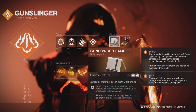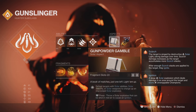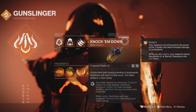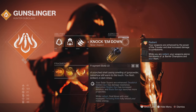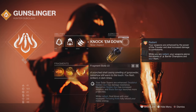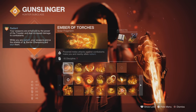With Solar abilities, you stack Gunpowder Gamble up and when it stacks you get an explosive you can throw out and shoot, giving an Ignition — great for stunning Unstoppables. We're going to be using Knock 'Em Down: with Blade Barrage you get more projectiles, and while Radiant, final blows with your equipped throwing knife fully refund your melee energy. So we run in close, dodge to get that energy back, throw the knife and get it back again.